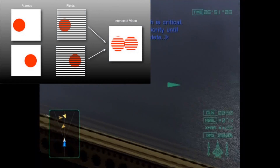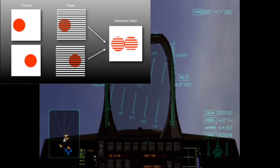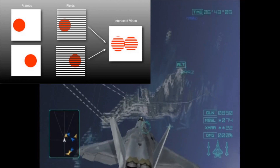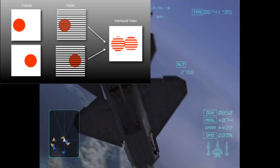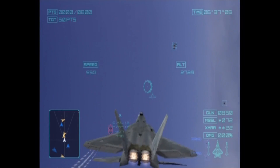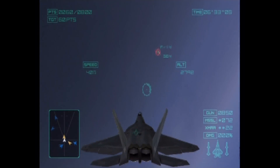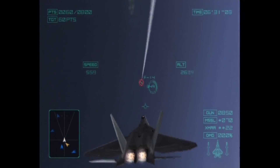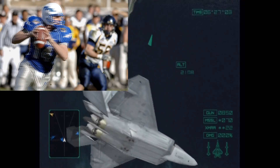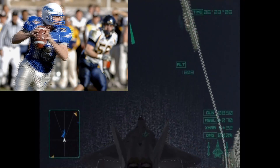Most PS2 games implement interlacing — a technique by which only half the lines on a frame are actually drawn, say the even or odd ones. This is called a field. On a PS2, these games are effectively 60 fields per second, which allowed the PS2 to save a lot of resources. On a CRT display, because of image persistence, it looked basically identical. PCSX2 correctly emulates this behavior, but on a computer and on an LCD it's both unnecessary and looks terrible.